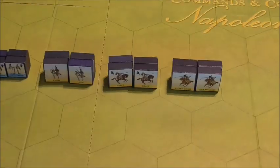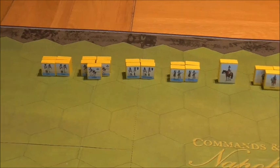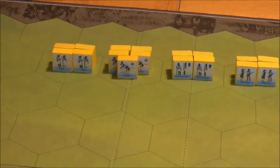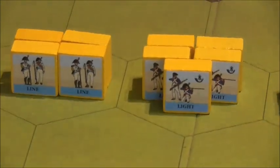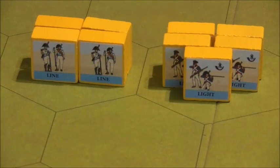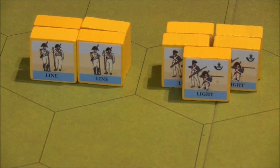Let's look at the French reinforcements, because the poor old French end up fighting everybody. Looking at the manifest, we have line infantry — 48 blocks, which is 12 units.